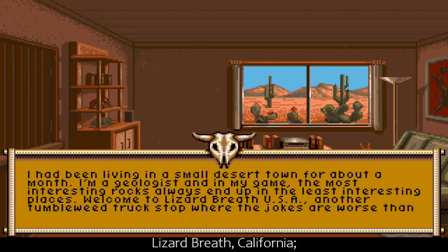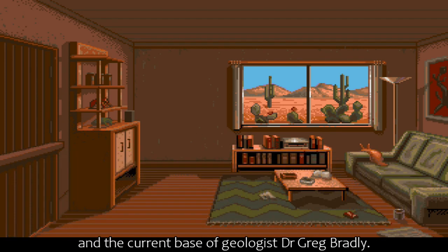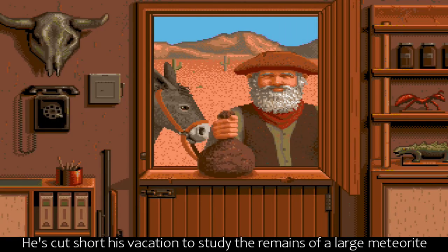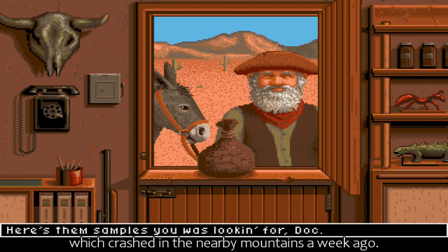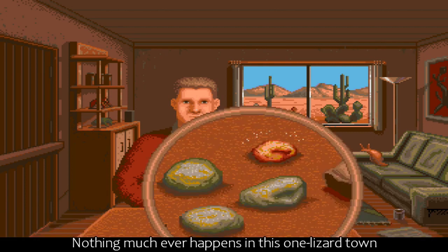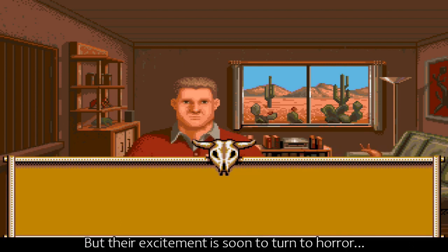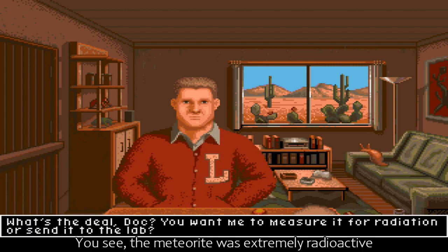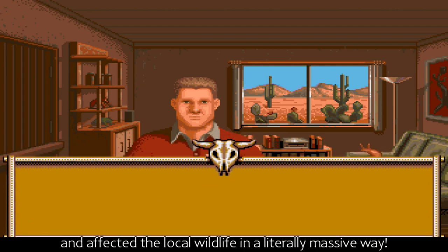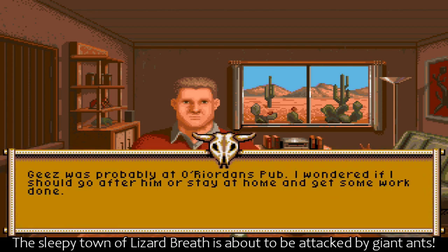Lizard Breath, California - a small town in the backwater of cultural development, and the current base of geologist Dr. Greg Bradley. He's cut short his vacation to study the remains of a large meteorite which crashed in the nearby mountains a week ago. Nothing much ever happens in this one-lizard town, so the town folk are thrilled by it, but their excitement is soon to turn to horror. The meteorite was extremely radioactive and affected the local wildlife in a literally massive way. The sleepy town of Lizard Breath is about to be attacked by giant ants.